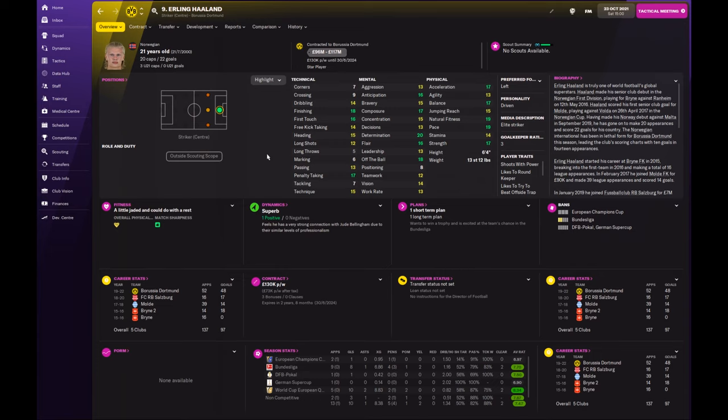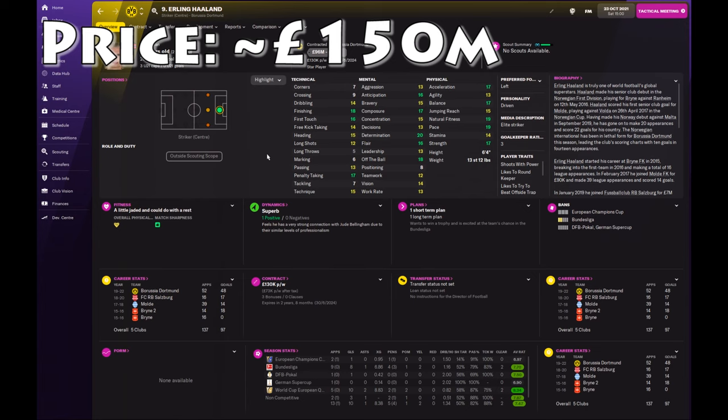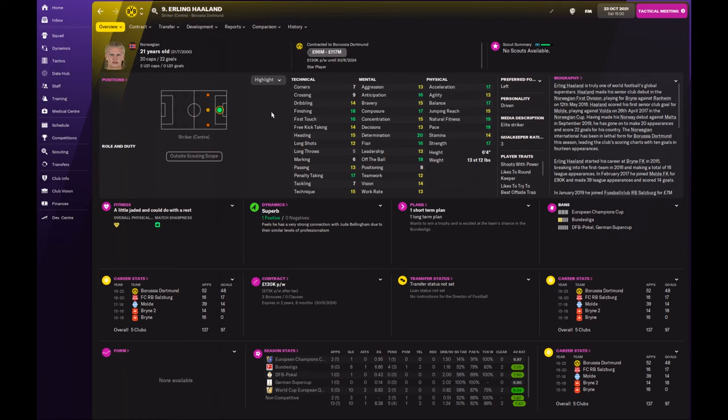Haaland is really the epitome of what we're looking for in a striker for our Gegenpress system. He is an elite-level player, and if you're coming into the game starting your season, he would probably cost around about the £150 million mark, which is quite high. Unless you're a Paris Saint-Germain or a Manchester City at the start of the game, you probably won't be able to sign Haaland. But we're going to look at the sort of attributes that he possesses in great abundance to be a successful striker.